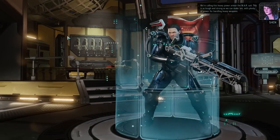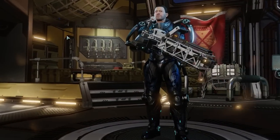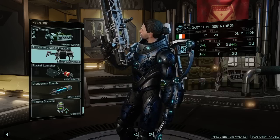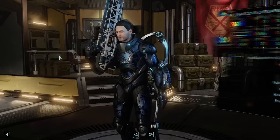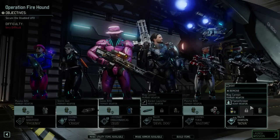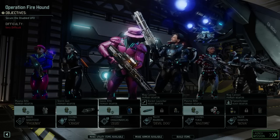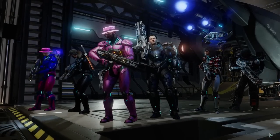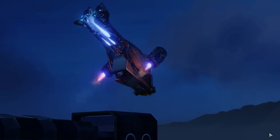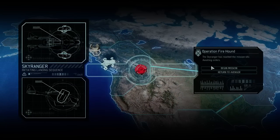Heavy power armor - the War Suit. This is as tough and strong as we can make it, with plenty of power for handling heavy weapons. I want more of them, so I hope we get at least one Allerium Core for doing this. That makes CR the tank here. I'm going to give him an extra pip of armor so he's on par with me now. I'm fine with you having the Rocket Launcher. I will bring me for the grenades more so than anything else - I just got that skill where I can fire a grenade and still do something as long as the grenade is the first action.